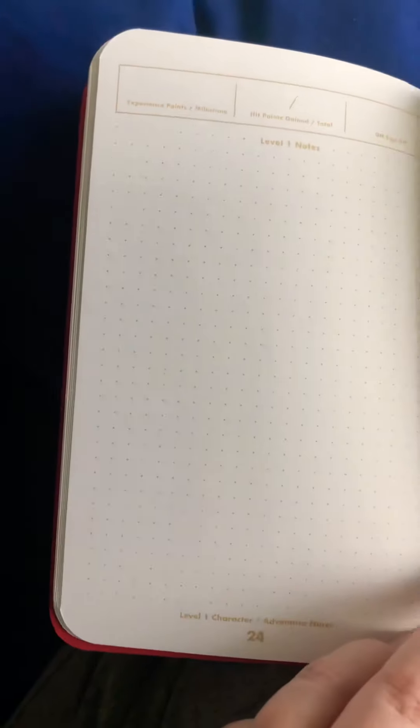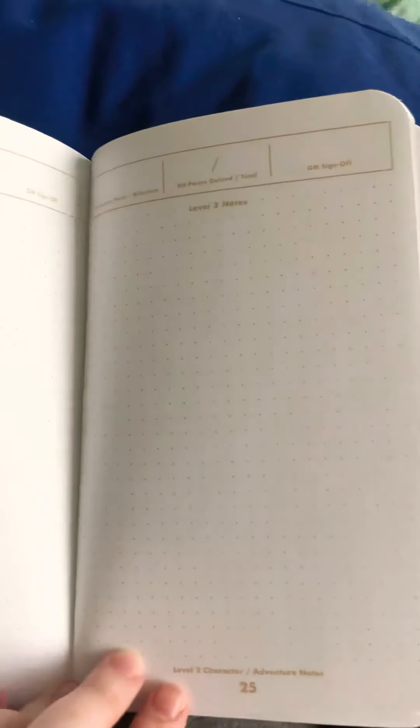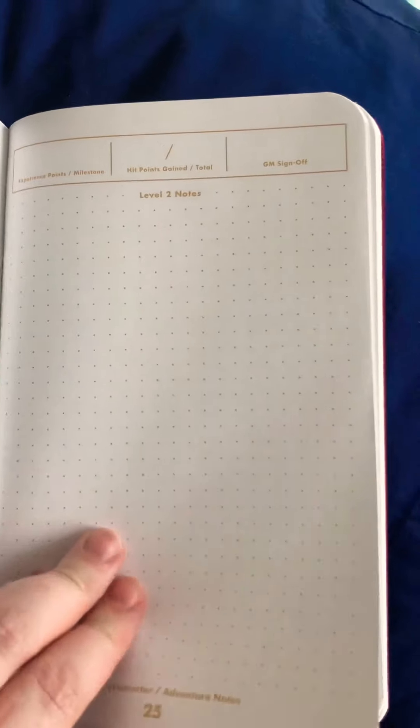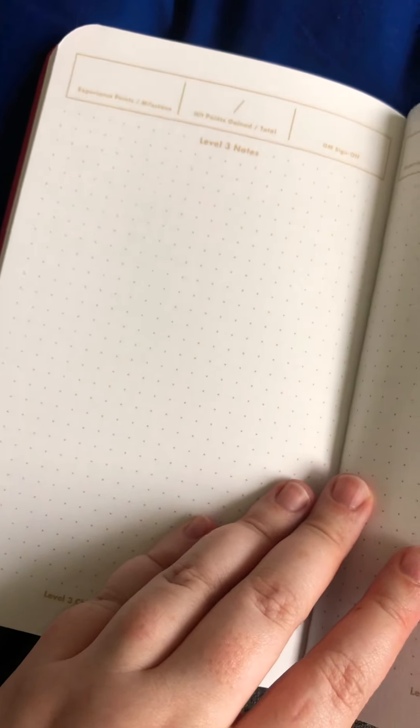This is my favorite part — you have a page for each level and what happened then. So you can take notes on important character developments that your character made. It has a little spot for your GM to sign off that you actually rolled your hit dice and stuff. It does that every level all the way up through level 20.